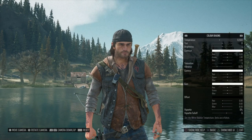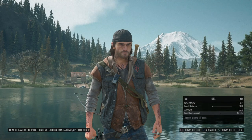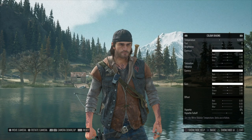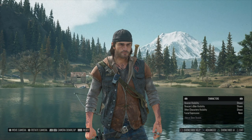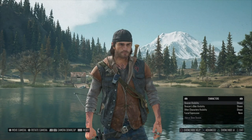You can also go into basic or advanced mode. I'm not going to go through the advanced mode — I don't really think you need it unless you're majorly into all this kind of stuff, in which case you can play around with it. I'm going to stick with the basic view. You can move over to the characters section using R1 and L1, where you can change whether or not you can see Deacon. You can do the same for the bike, so if you just want the scenery you can do that.